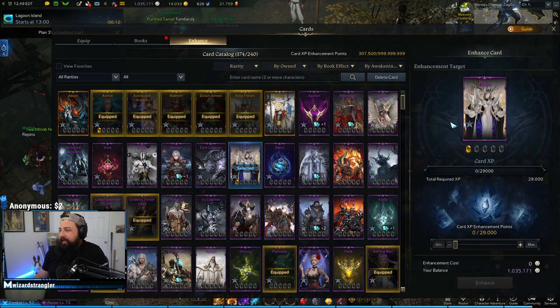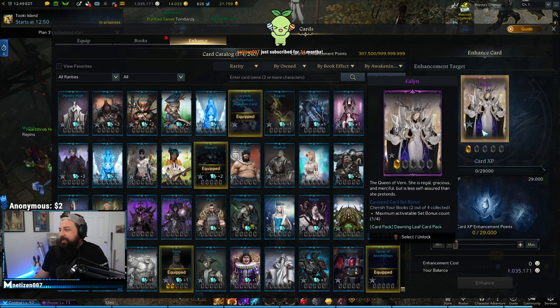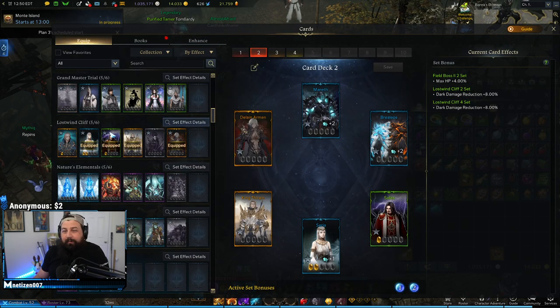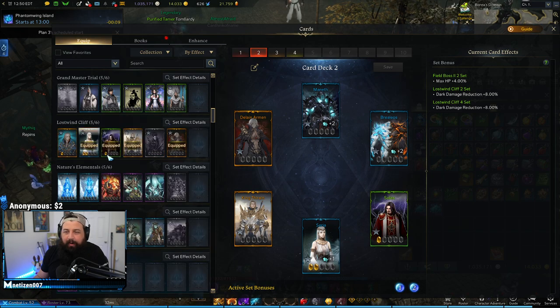So this is pretty much what you're going to do. You don't want to just awaken every card — be strategic about it because you have limited resources. I have a lot of duplicates for a lot of stuff but I'm not spending them randomly. What I'm focusing on right now is my Lost Wind Cliff set. I'm still missing Carmine and I'm trying to awaken my cards to level 12 to get the 7% increased Crit Strike bonus. Currently I've got level 2 on one and level 1 on a couple others.